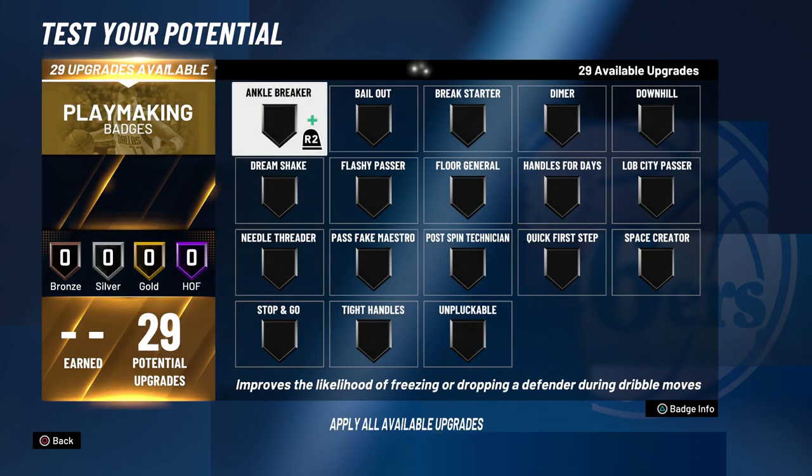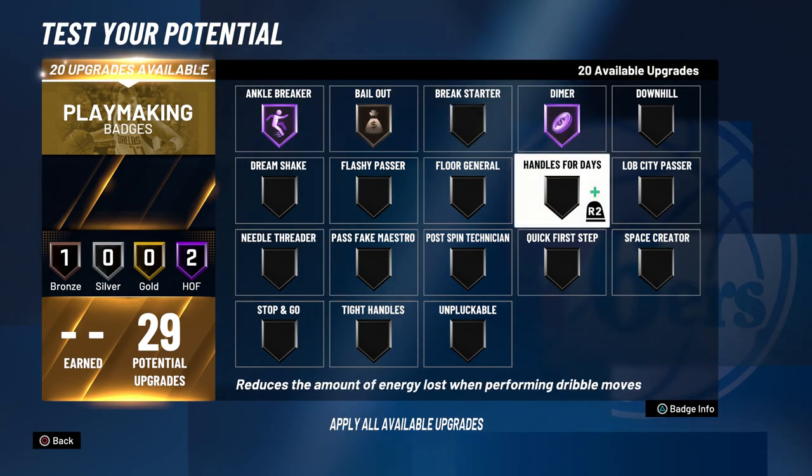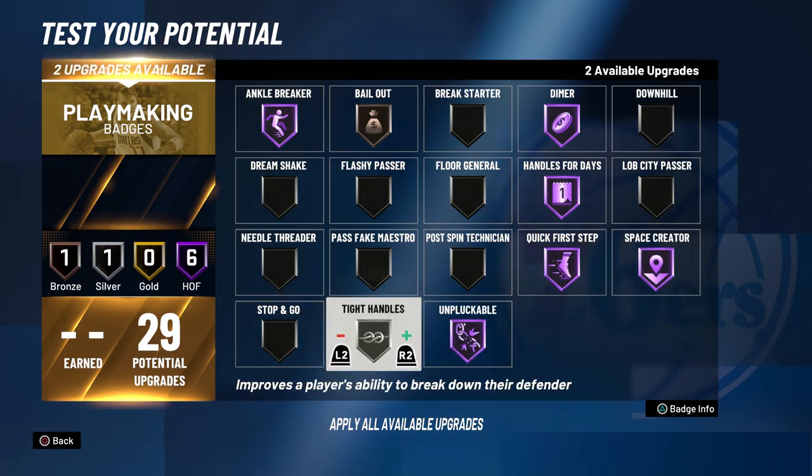For playmaking, I think LaMelo Ball would have ankle breaker hall of fame, bailout bronze — it's a pretty decent badge so I'd put that on any build — then dimer hall of fame, handles for days hall of fame, quick first step hall of fame, and space creator hall of fame.